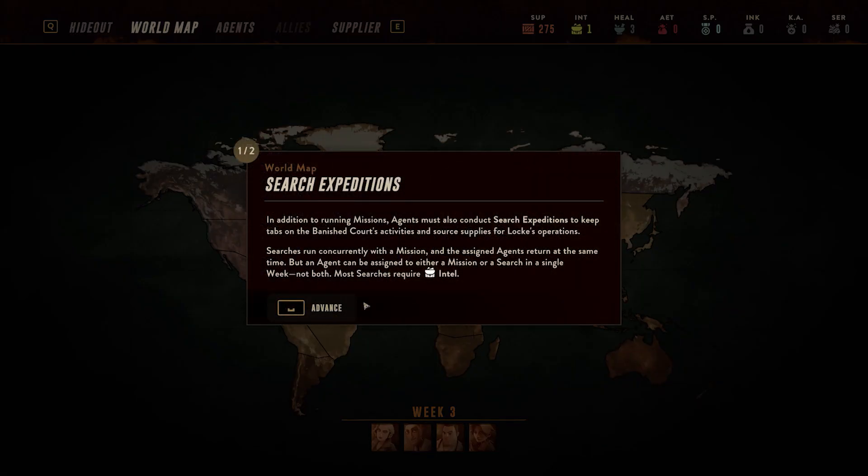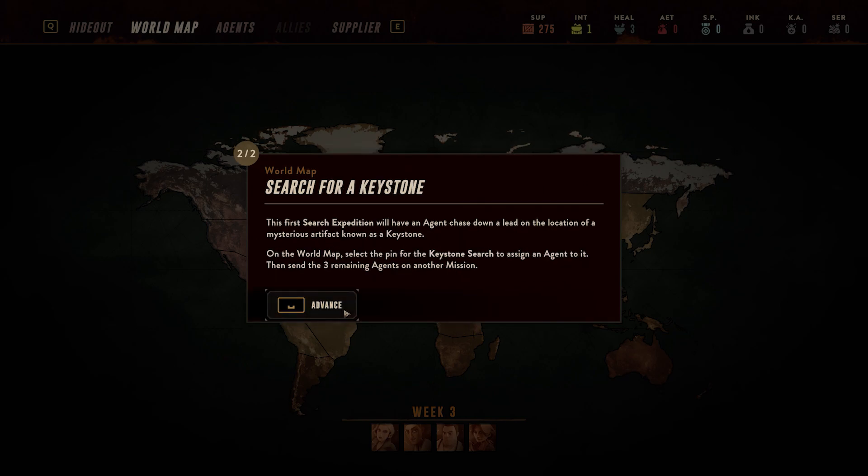On the world map, in addition to running missions, agents can also conduct search expeditions. This is kind of like the X-COM stuff where we have our three dudes that go off and do side quests to get extra resources. Search expeditions keep tabs on the Banished, cover core activities, and source supplies for operations. Searches run concurrently with a mission and the assigned agents return at the same time, but an agent can be assigned to either a mission or a search in a single week - not both. Most searches require intel, which we have one of.